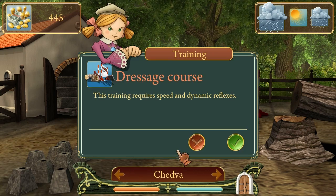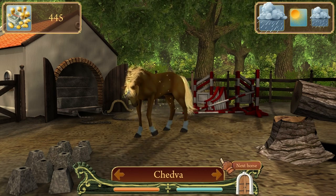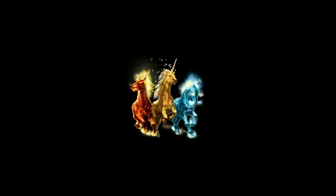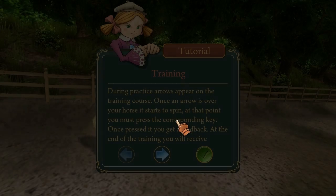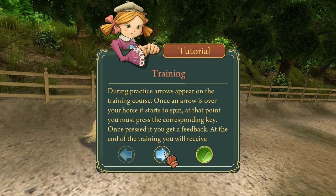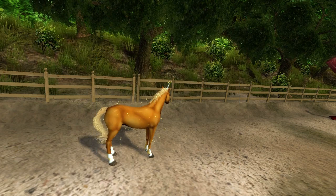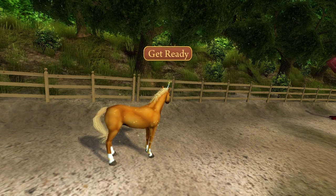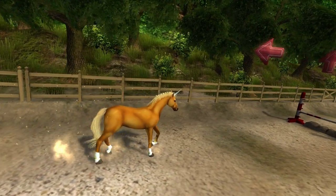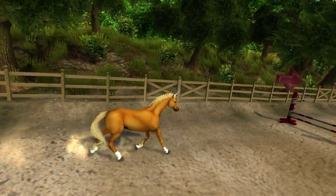Reflexes? No. Dressage. Speed. Stamina. Let's just do the obstacle course. It's gonna be exciting. Fucking unicorn. During practice, arrows appear on your training course. Once the arrows are over your horse, it starts to spin. At that point you must press the corresponding key. Let's do this, Chedva. Get ready. Go, Chedva, go! Left. Spin. Up. This fucking - I played Dance Dance Revolution, bitch.